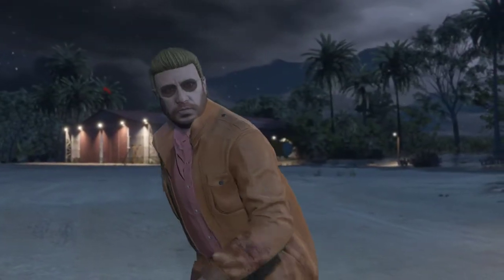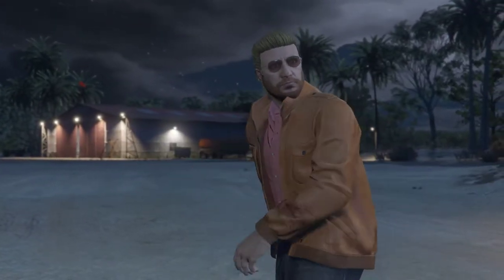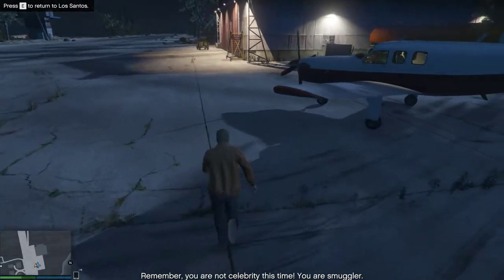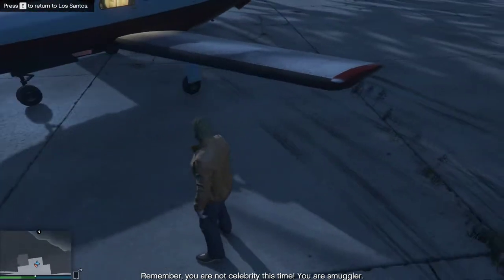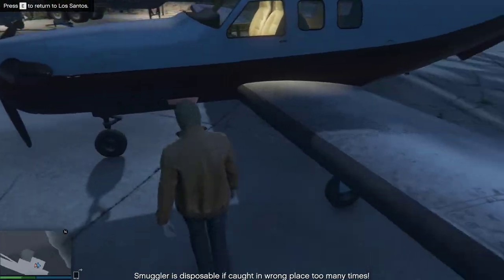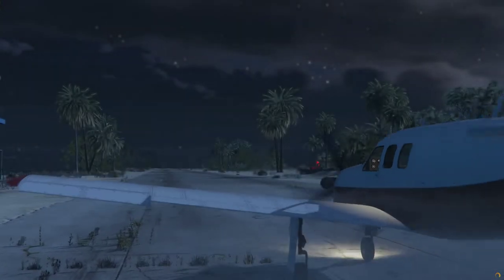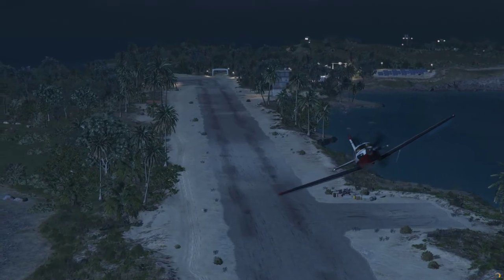Okay, we are returned to the airfield. Now let's get back to our beautiful island. Just walk to the plane and press right on the d-pad - I've gotten in the wrong place too many times. It's really easy if you know what you are doing.